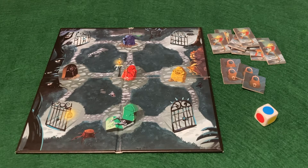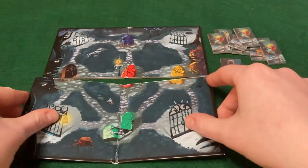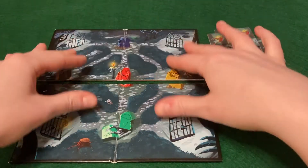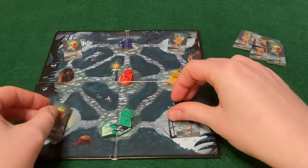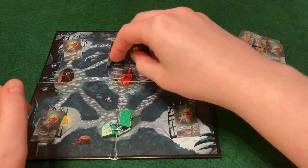Place the cemetery map in front of you. The side with fewer paths is for 3 or 4 players. If you're playing with 2 players, you can use the map with more paths. Place a zombie on each of the 4 gates and your player markers on the center red tombstone.